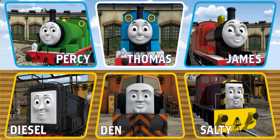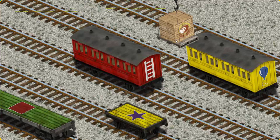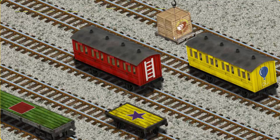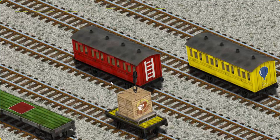Play again. It's a busy day at Brendam Docks. Thomas and his friends have many deliveries to make. Den must deliver the crates of bread to the fair. Help Cranky find the crates of bread. That's it. Let's lift and load. Now the cargo must be loaded. Show Cranky where the yellow flatbed with a purple stump is. You found it.